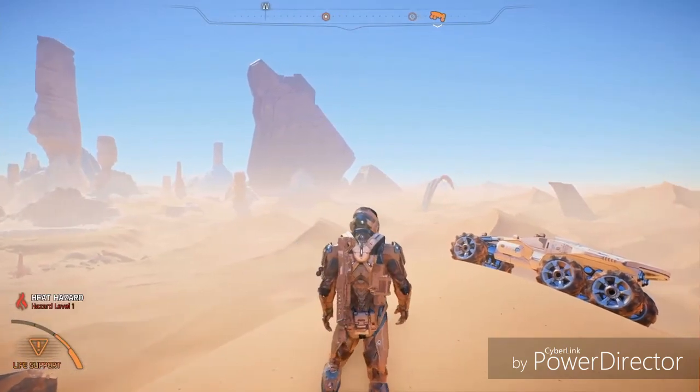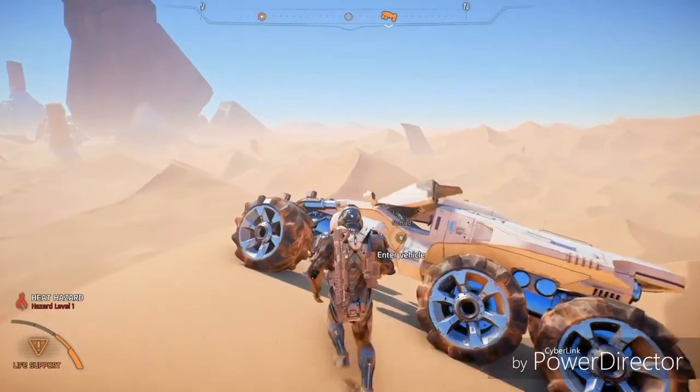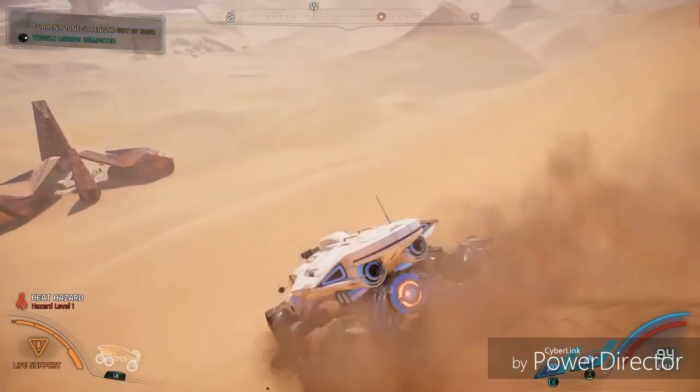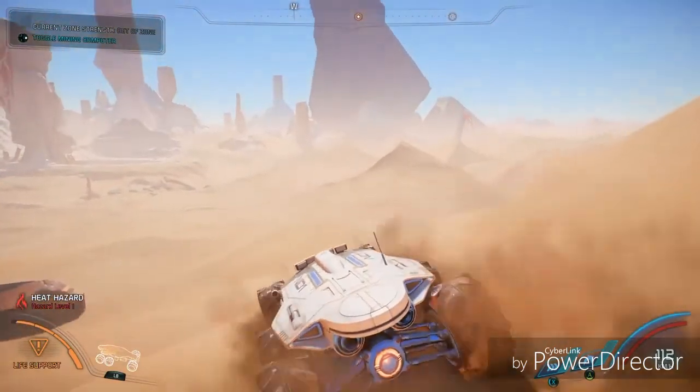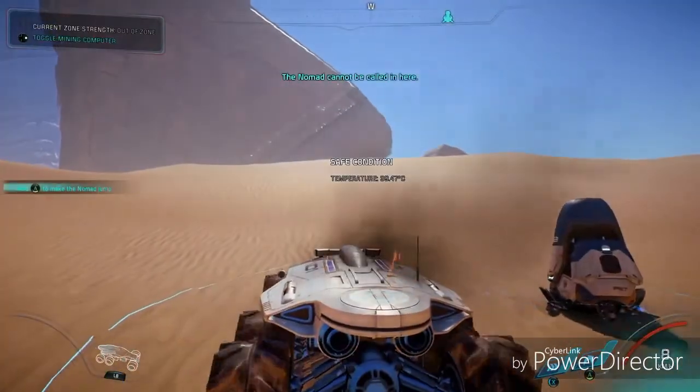Out here, we are more exposed to the heat. In Andromeda, all of the planets have localized and/or global hazards. The Pathfinder and the Nomad are both separately outfitted with life support systems that help protect against these hazards.